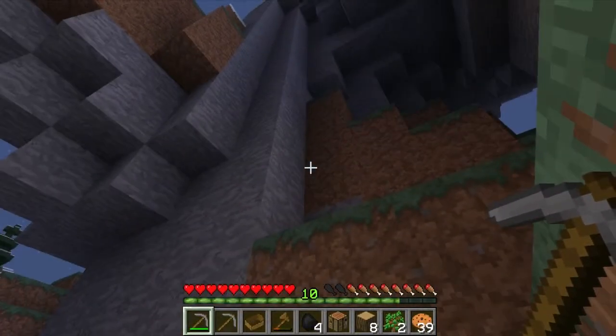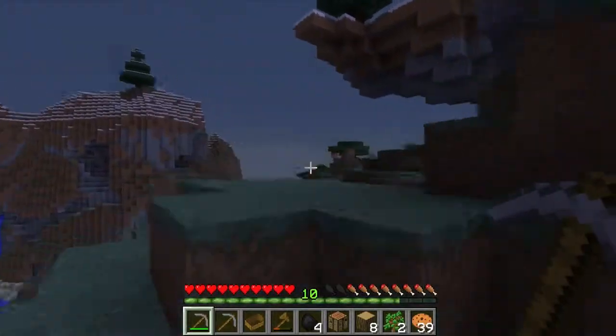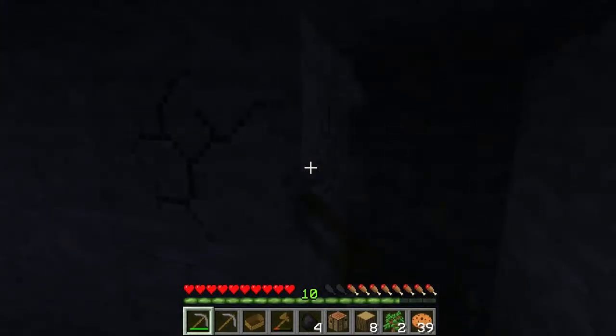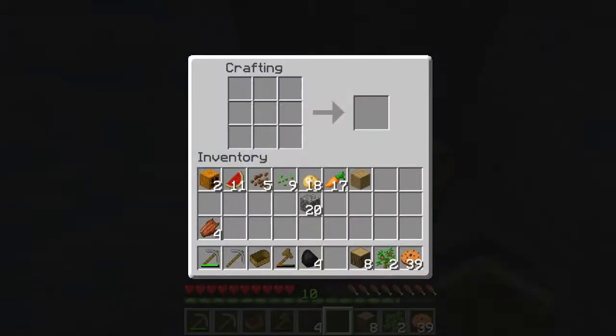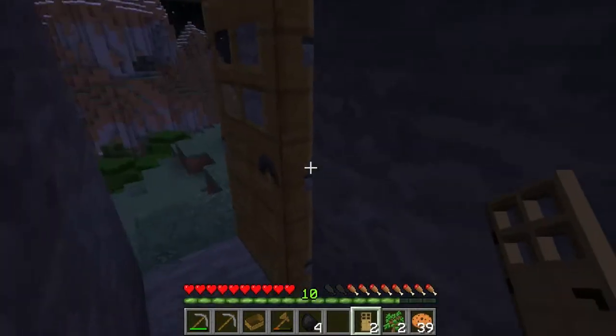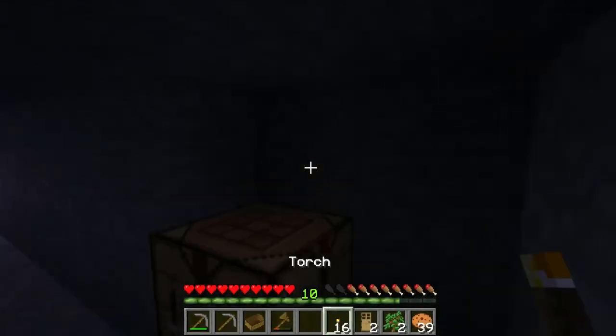We're digging right into there so we won't have too far to go. I'm thinking we'd have a little balcony looking out over this — it's kind of pretty. Maybe even a wrap-around balcony that goes out over here. We get a little light in here now and we've got our door to keep us safe. I shouldn't mine straight up like that, but it's usually fairly safe — although there is lava right out that way, so not always smart stuff.